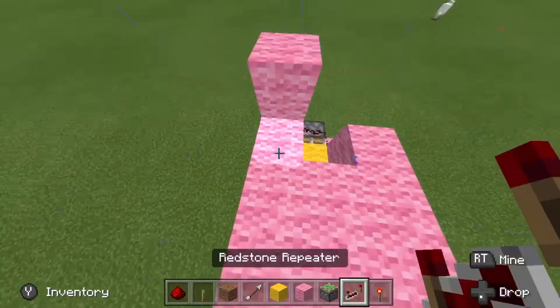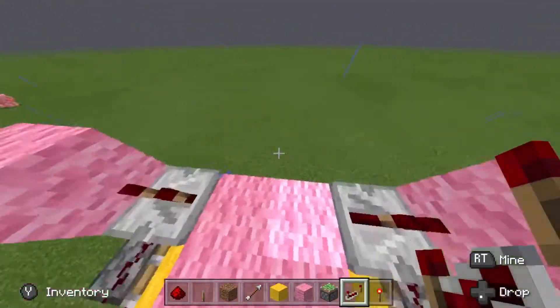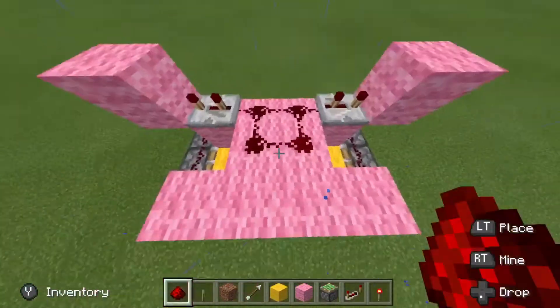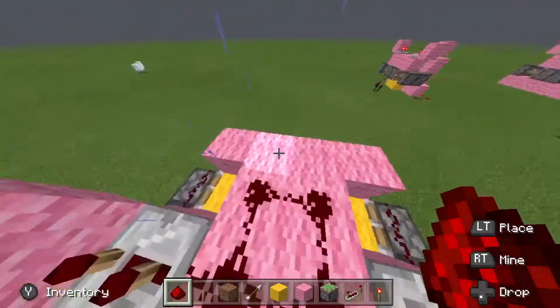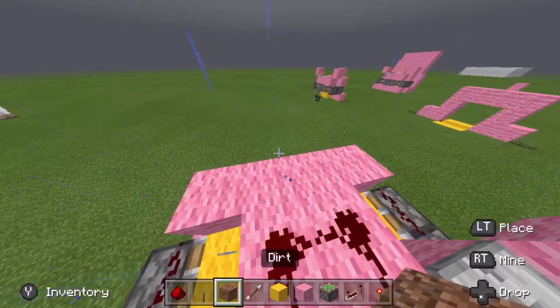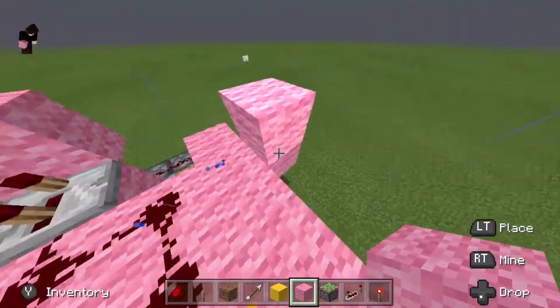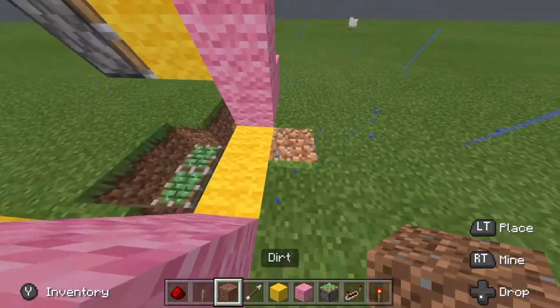You want to put a repeater here and a repeater here — click it two times. Place redstone like this, so you want to connect into these two. Out one on top of the butterfly, you want to put out one.